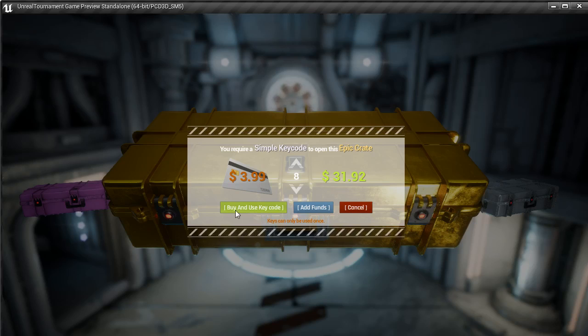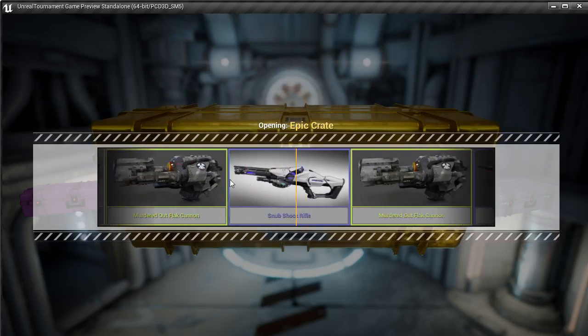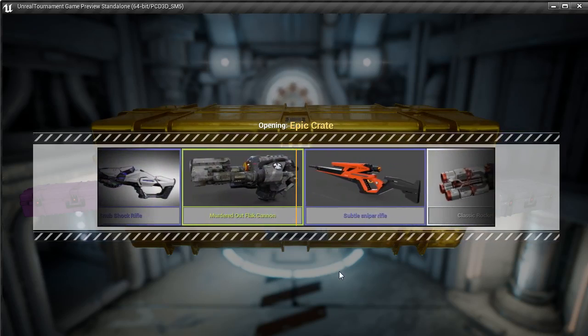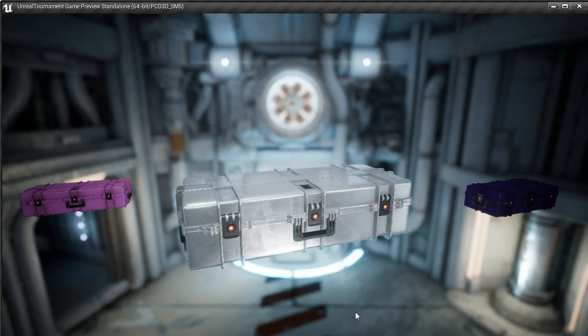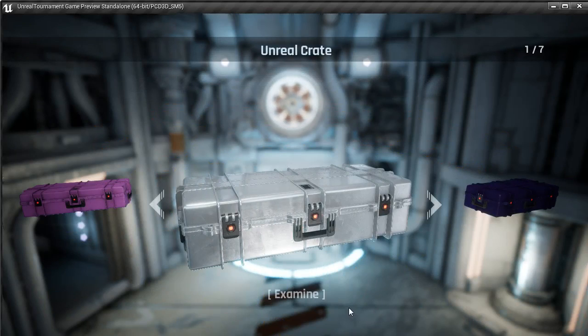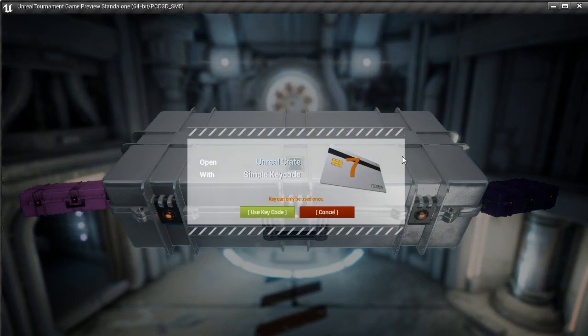The next thing we can do is buy and use a key code, which will take our number of keys down to 7 but will open the crate. This opens up a little ticker which ticks down to a particular item. We got the murdered out flat cannon. That's very much like the CSGO system, where you get a ticker that goes across, lands on an item, and that's the item that you win. Now that we have 7 keys assigned to this account, we get a different pop-up — it says open Unreal Crate with simple key code.